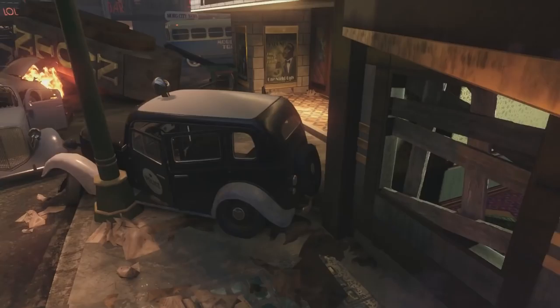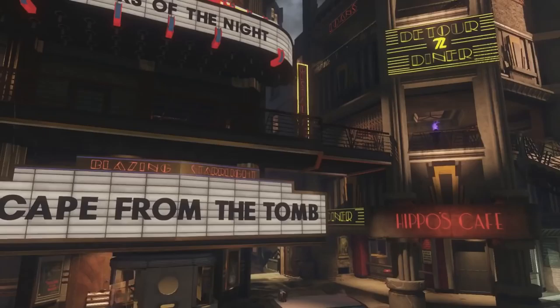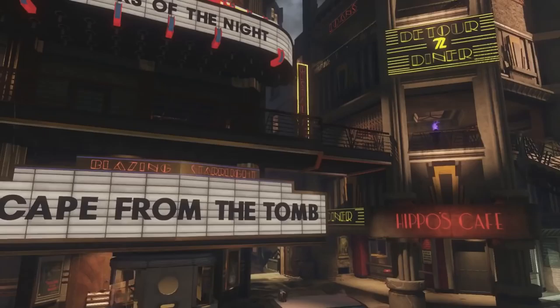It says 'Escape from the Tomb' and the tweet says 'even harder to escape,' so this is pretty interesting. There's probably a bunch of catacombs and a tomb underneath the castle that we're going to have to go through. I guarantee you guys this map is going to be huge, and I am definitely looking forward to it.